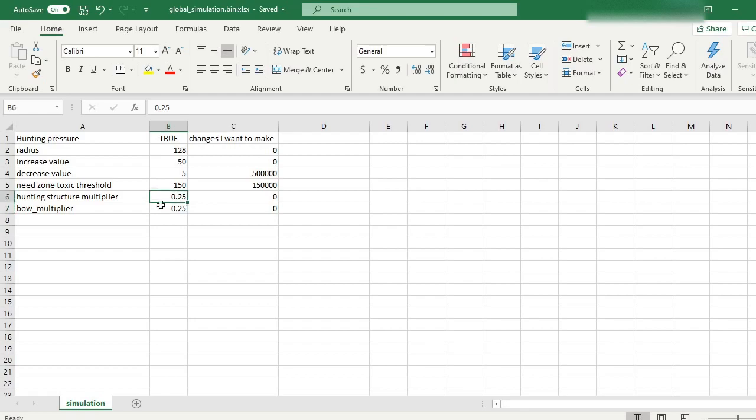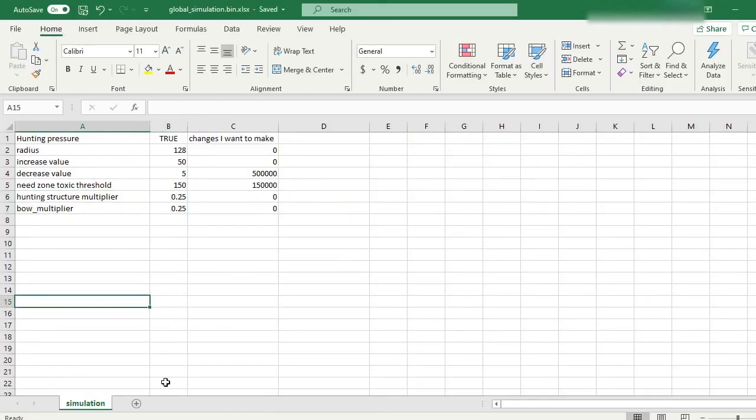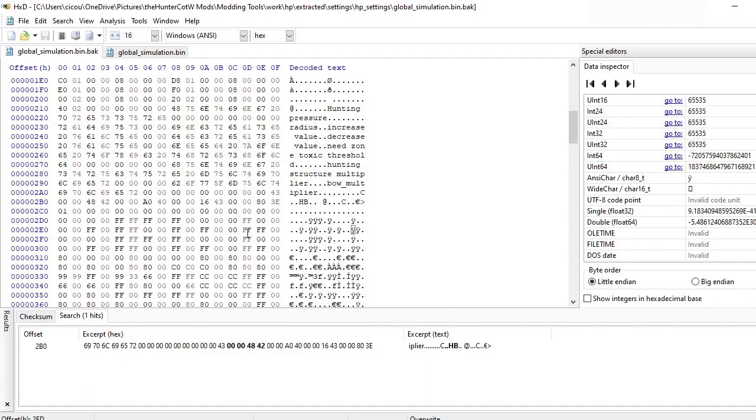I've noticed that this 0.25 value shows up in here, but when you actually look in Deca it only shows as one. I guess they must have just gone and duplicated that for bows. So in the hex editor I'll show you how to change stuff to get what you want.